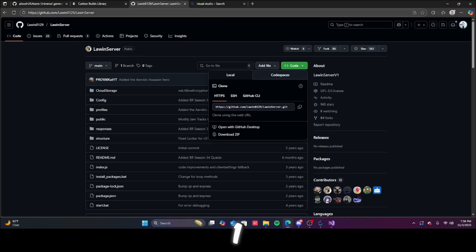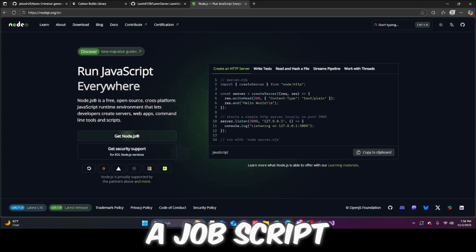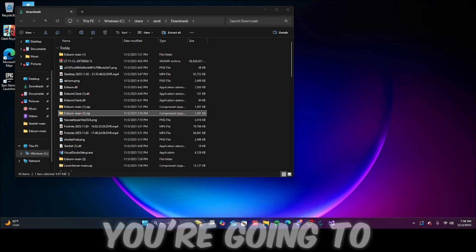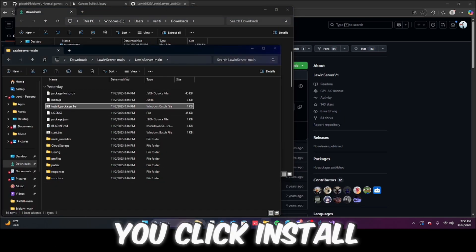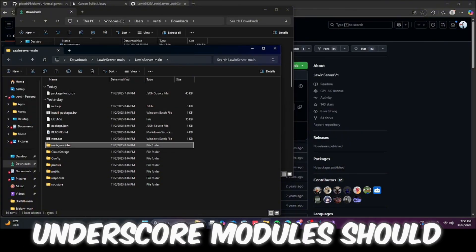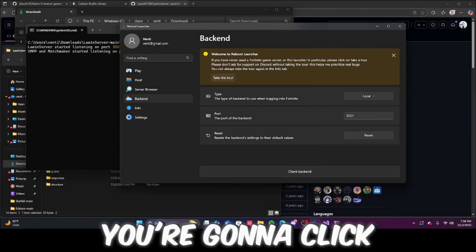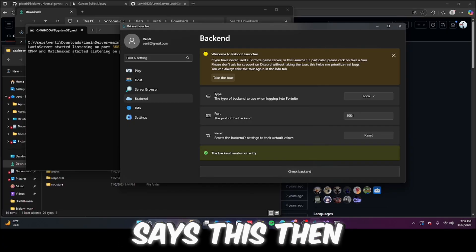For the backend we downloaded earlier — LawnServer v1 — you're going to need Node.js for this since it's JavaScript. Download it, get the MSI, then go back into LawnServer. Click Install Packages dot bat and run it — a folder called node_modules should appear. Then click Start dot bat, click Run, reboot, click Backend, set it to Local, then click Check Backend. If it says it's fine you're good to launch your game.